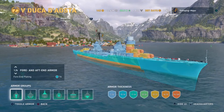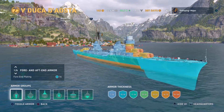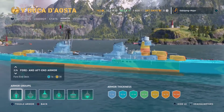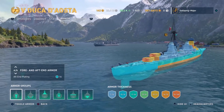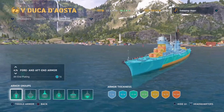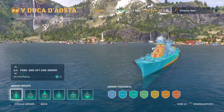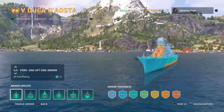Back in the port, let's take a look at the armour of the Duca d'Aosta. The bow and stern plating is not exactly super thick — you're looking at pretty much 16mm — which can ricochet 8-inch AP, but anything more than that is going to be going straight through your bow. She's only really capable of angling against cruisers up to heavy cruisers, obviously excluding things like the Graf Spee.